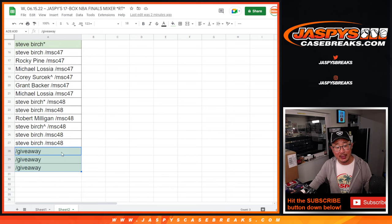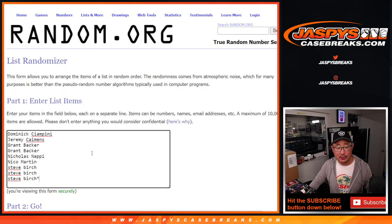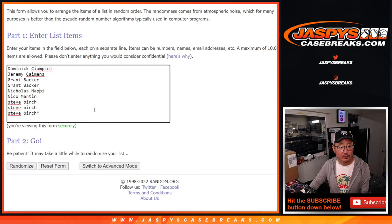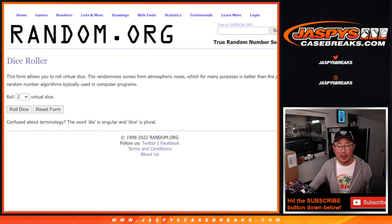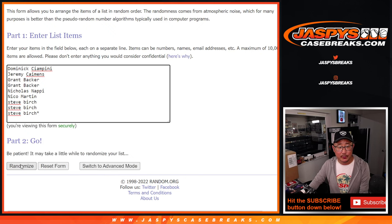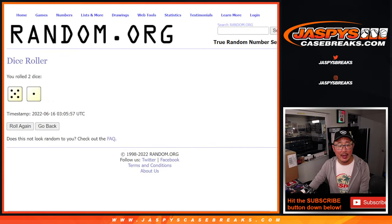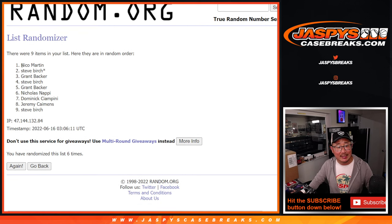Now if you bought a full spot, you got a chance at a full spot giveaway. It ended up being only nine names, nine spots. New dice, new list — there's the nine. One, two, three, four, five, six, seven, eight, nine. Top three after six gets extra spots — buy one, get one. After six, it's Nico, Steve, and Grant. Congrats to you, extra spots going your way.